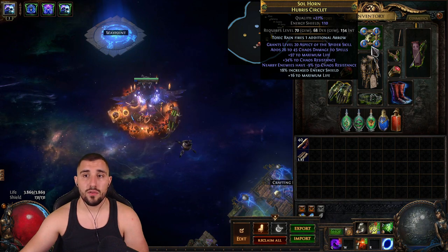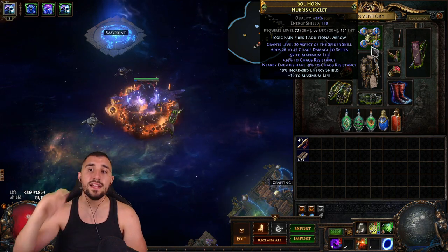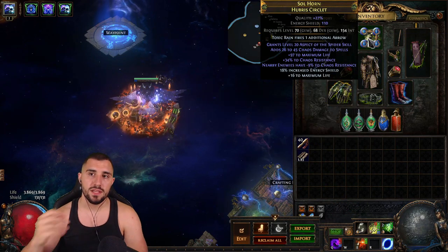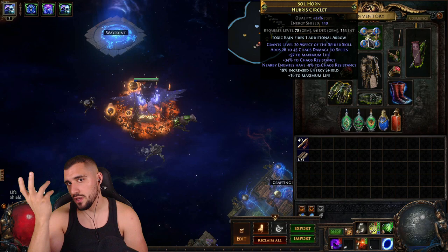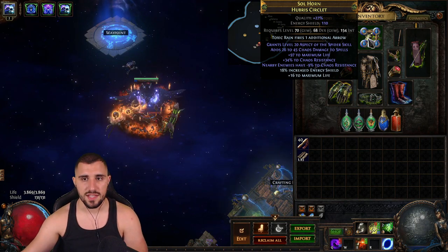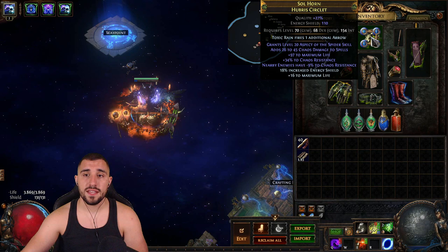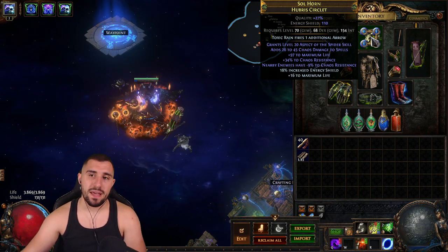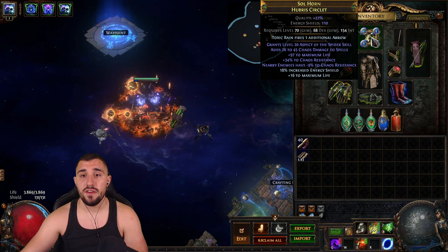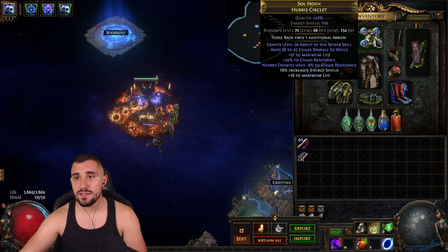Our helmet grants Level 20 Aspect of the Spider — if you can afford the mana reservation it's really nice because it slows opponents and helps you survive. It also has chaos damage, life, chaos resistance nearby, and — the best part — nearby enemies have minus 9% to chaos resistance, which is very important. It also has life and increased energy shield since this is an energy shield-based helmet.